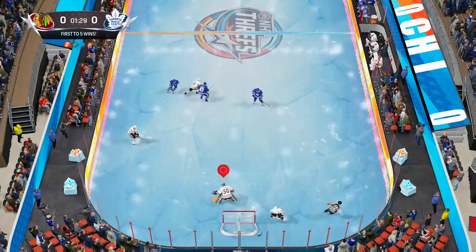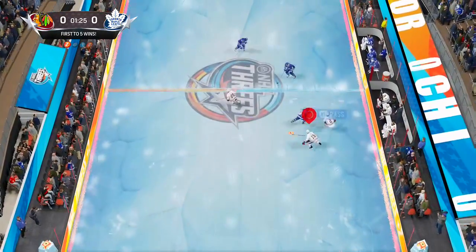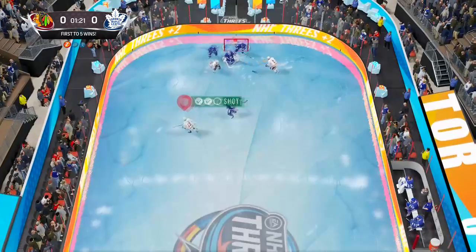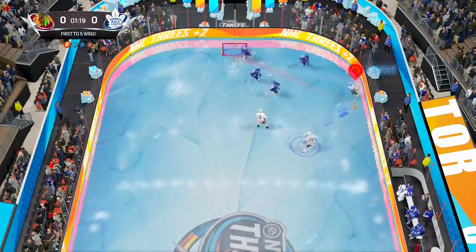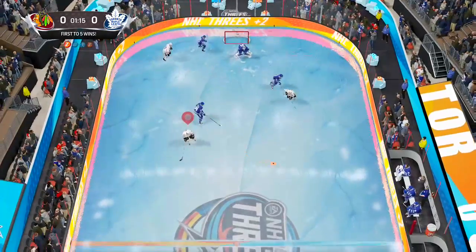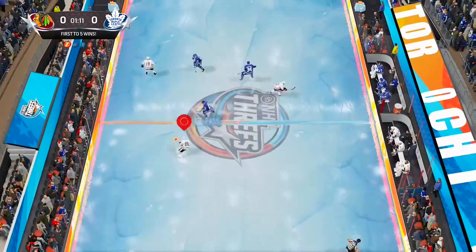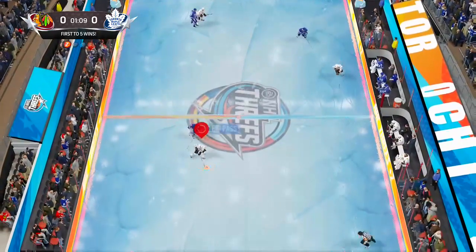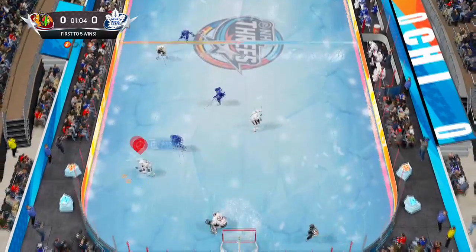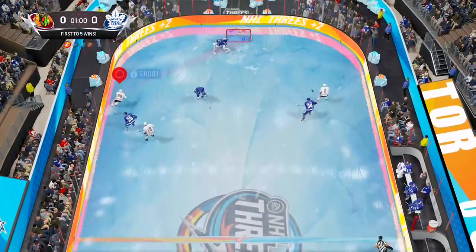Stick lift is the same — it's X on PS4. Poke check is RB or R1, which is the exact same thing. You can also hold LT and the left joystick to skate backwards — same as before. To me, the defensive overview is kind of the same as before. Defensively they didn't really make that many changes — I thought the defensive skill stick was going to have a lot more new stuff.